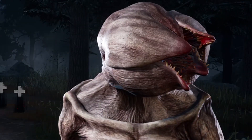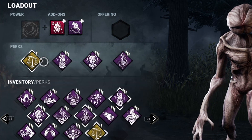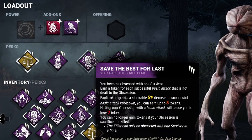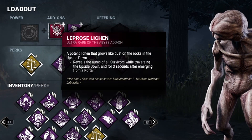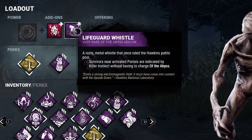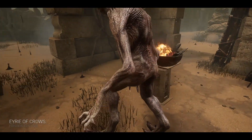Hey mates! In today's video you'll see the most powerful McGurken build. In this build I will use Make Your Choice, Pop Goes the Weasel, Save the Best for Last, and Paint Resonance. Also I will use the two best add-ins of the McGurken. Guys, leave a like, subscribe, and enjoy the video!